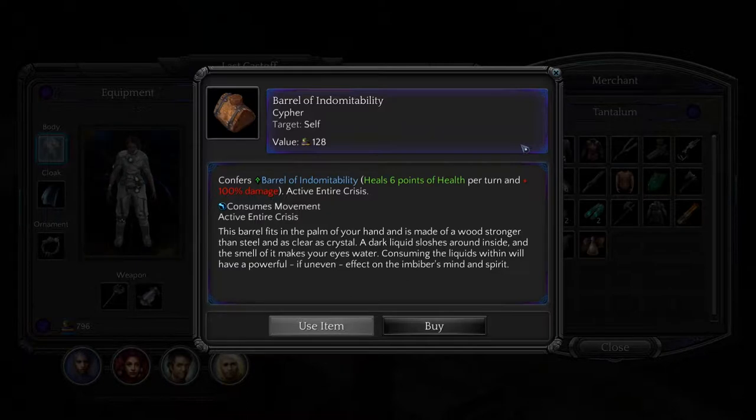Active entire crisis, heals six points of health per turn and 100% damage. The barrel fits in the palm of your hand and is made of a wood stronger than steel and as clear as crystal. A dark liquid sloshes around inside and the smell of it makes your eyes water. Consuming the liquid within will have a powerful, if uneven, effect on the imbiber's mind and spirit.